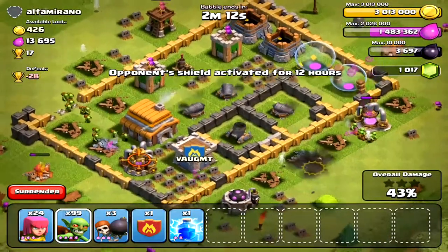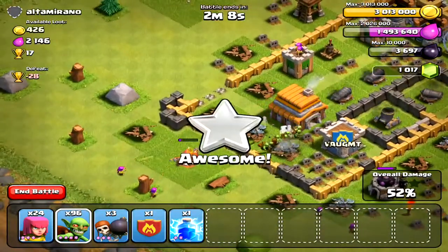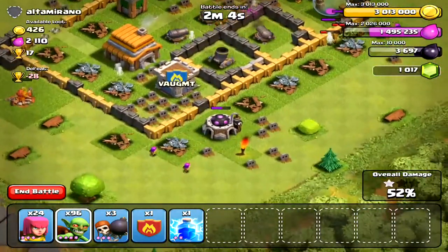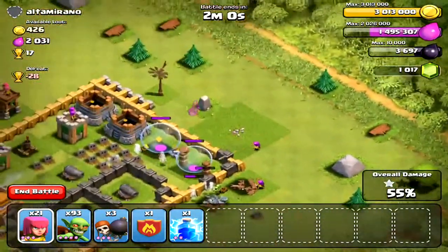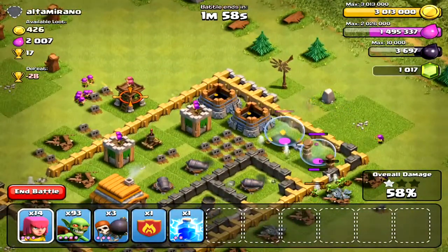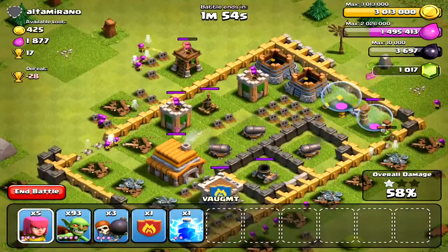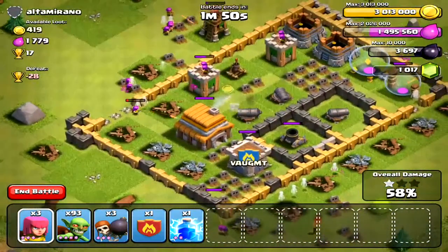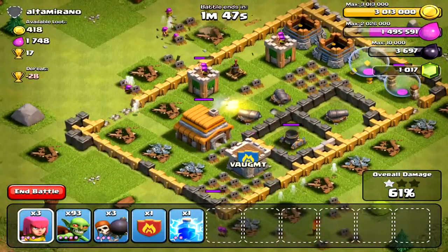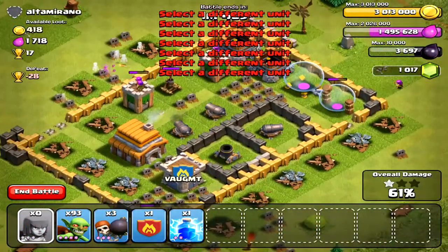I'm going to work on my elixir now because I have to train the troops I'm going to use to attack. I'll dispense a few archers on the laboratory to take that out and get 50%. I already got 55%, so I'm working for trophies here and gold, but I already got my 3 million so I don't care.